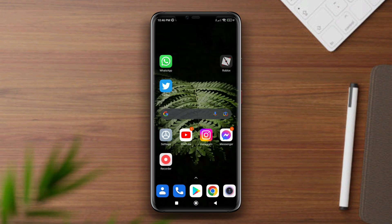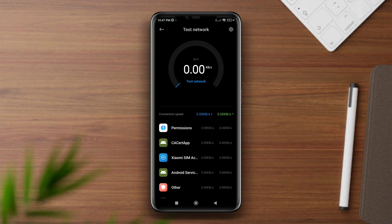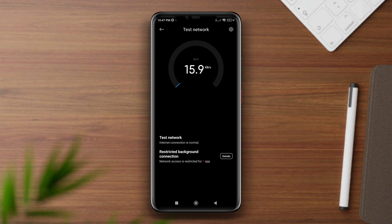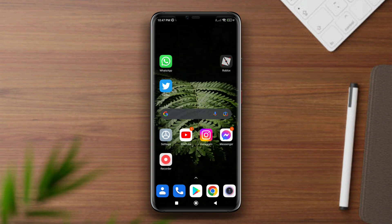Now make sure that you have a proper internet connection. For playing games from Roblox, it requires a high-speed internet connection. Quickly check your internet, and after having a stable connection, you can reopen the Roblox app and tap on the get key option.